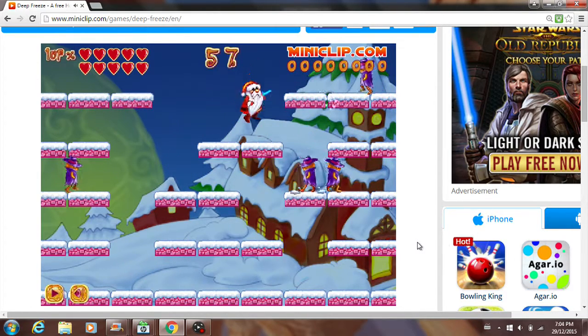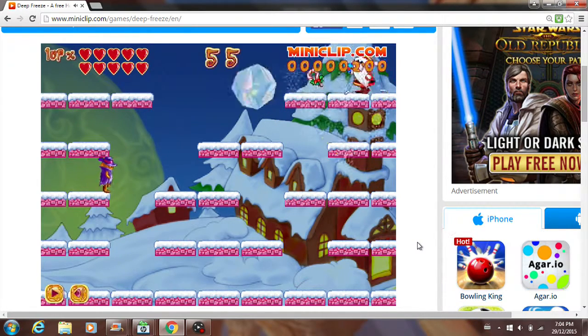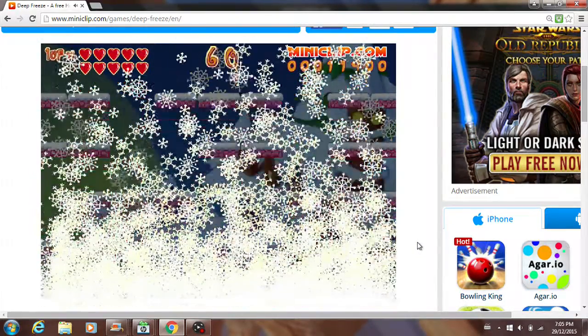So basically you play as Santa Claus, and you have this little ice gun as your weapon. What you do is you freeze all the enemies into ice balls and you roll them. And once they hit something hard, they'll break open and the enemy is defeated. And once all the enemies in one area are defeated, you move on to the next.